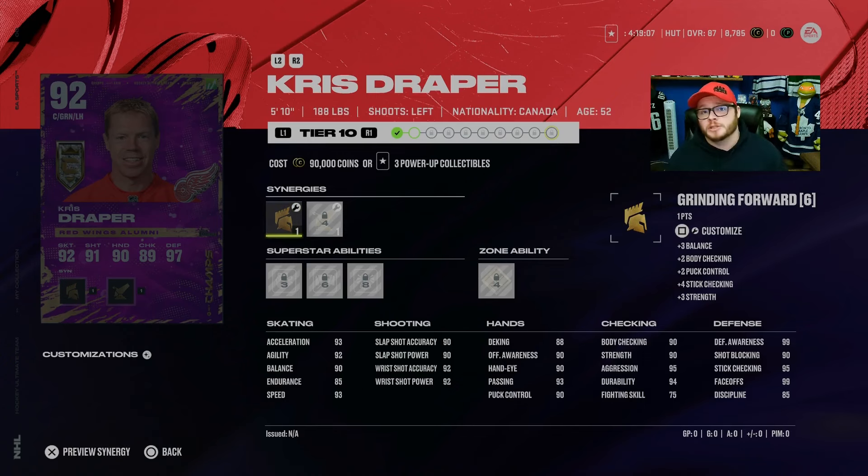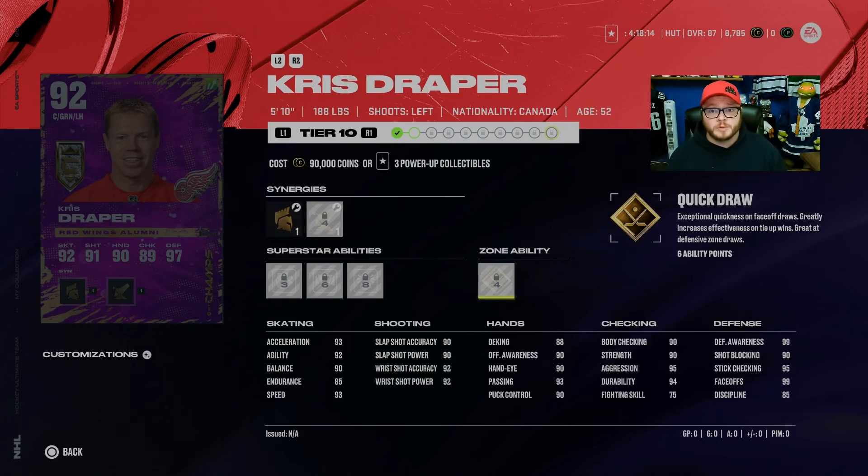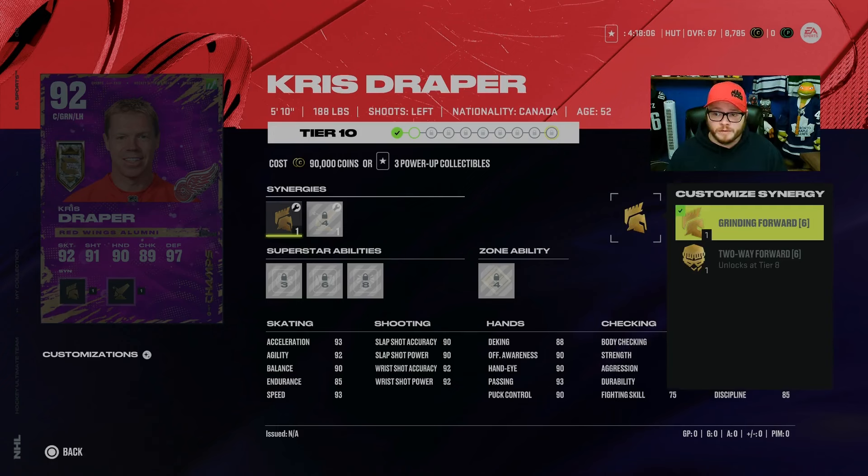Power-up collectibles generally cost about 14K, cheaper if you're thrifty on the market. You can get this card for around 290,000 coins if you buy the collectibles. When this card gets up to a 92, he's got 93 speed, 93 acceleration, 99 face-off, and 92 shooting — he could be as high as your second line, maybe even first line. He comes with gold quick draw, which puts him a little bit above Mario. He also has Unstoppable Force, Close Quarters, and No Contest.